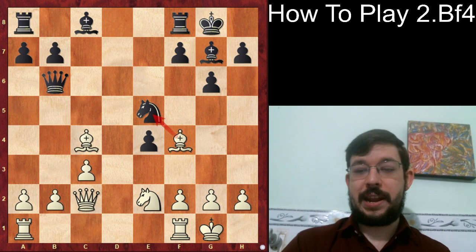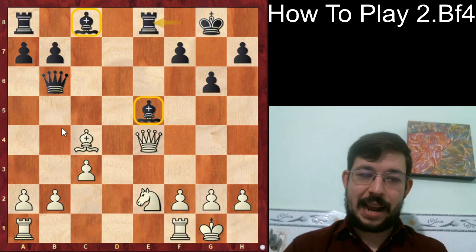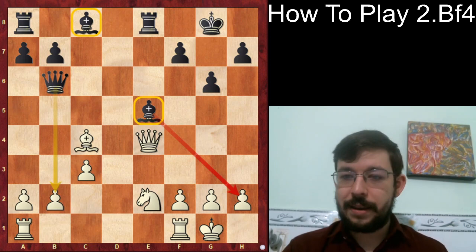Instead, MVL got greedy and played Bishop e5 immediately. We see that Black gets compensation very much like a Marshall Gambit — he's got the bishop pair and active piece play, and the threat of Bishop takes h2 gives Black some initiative.